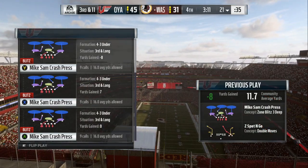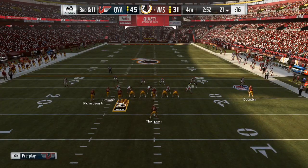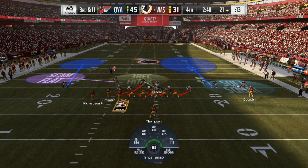So we're gonna base align, show blitz, crash the line either toward the blitzing angle or away from it, then bluff blitz and bring the user down close to the box. Hold the L1 or LB button.